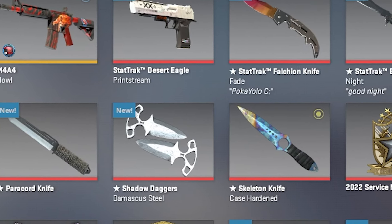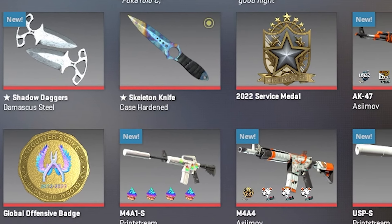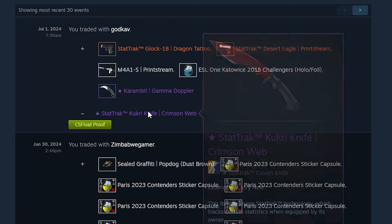Now unfortunately, these skins didn't just spawn in my inventory, and no, this time I actually didn't just buy them. I got them as part of a trade, and this definitely was my biggest trade in terms of item-for-item trades. You might ask: all these expensive items for a StatTrak Kukri Crimson Web? Well yes, but this is no ordinary Kukri Crimson Web.